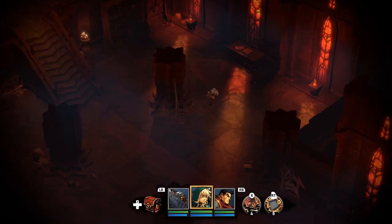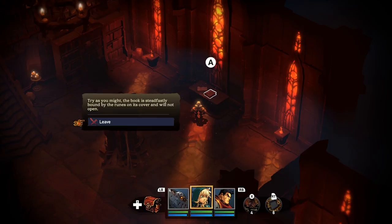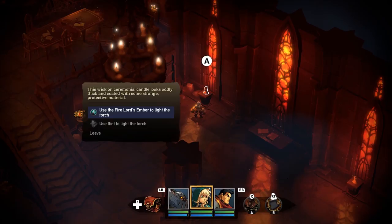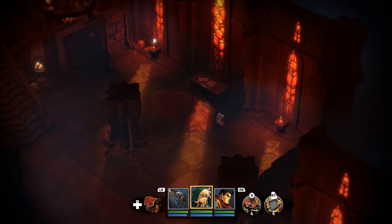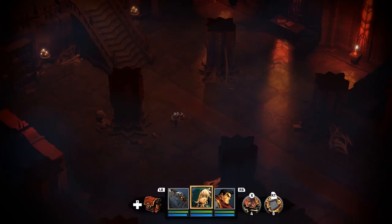This looks like a prayer or a ritual book. Whenever your hand moves near it, runes on the book's spine glow. A nearby scroll indicates some sort of incantation that needs to be read when the incense burns. Attempt to open the book. So we gotta burn some incense — which would be this. Wicca and the ceremonial candle looks oddly thick and coated with some strange protective material. Firelord's Ember — kind of convenient that I got that. I like the idea: you fight an ancient evil fire demon elemental thing, and then you use it as glorified fire starter the entire time.